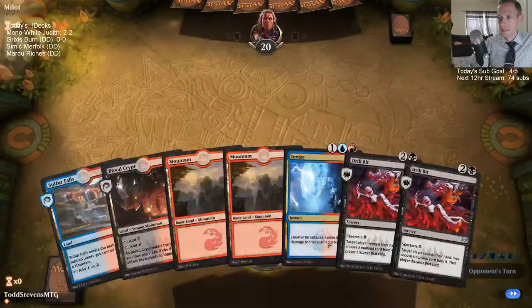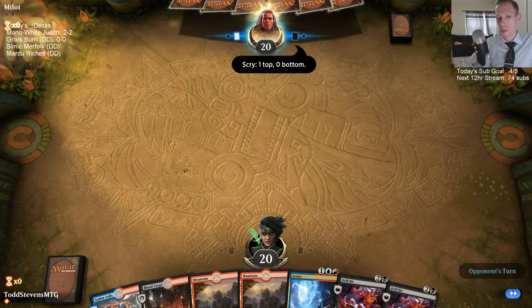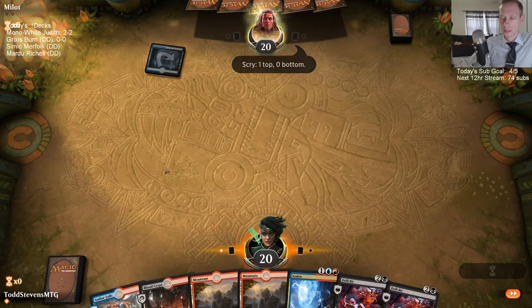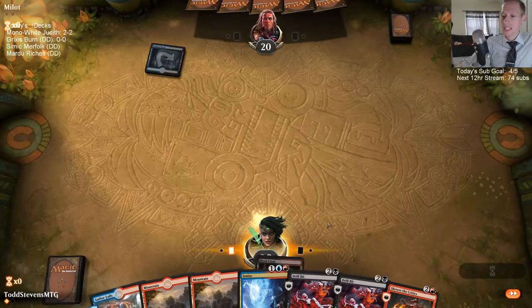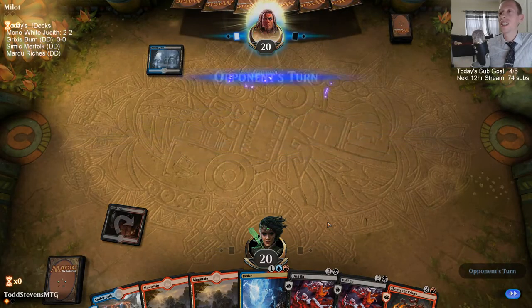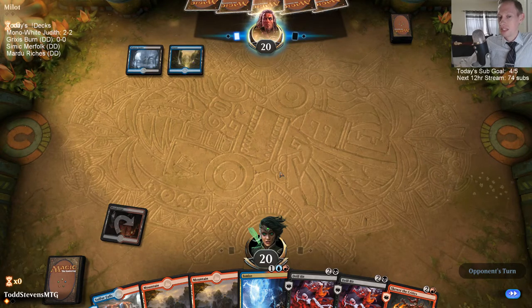Four out of 19 lands — I think we're going to draw some spells. Can we just Expansion Carnage one time? Deal six, discard four. Can we just do that one time?